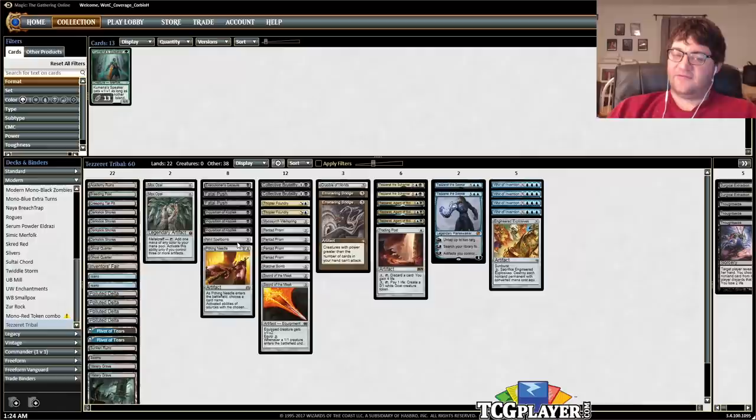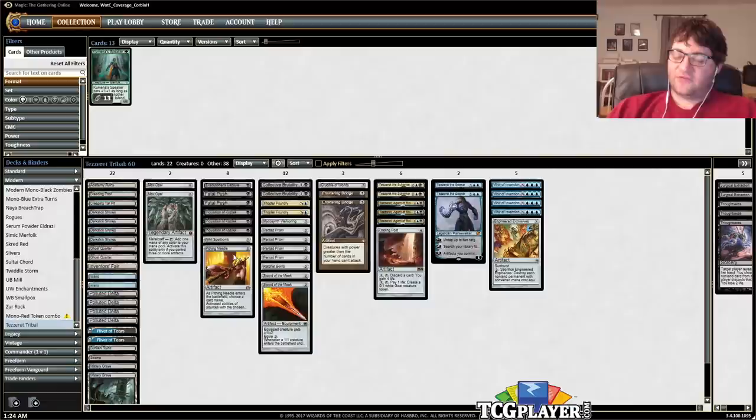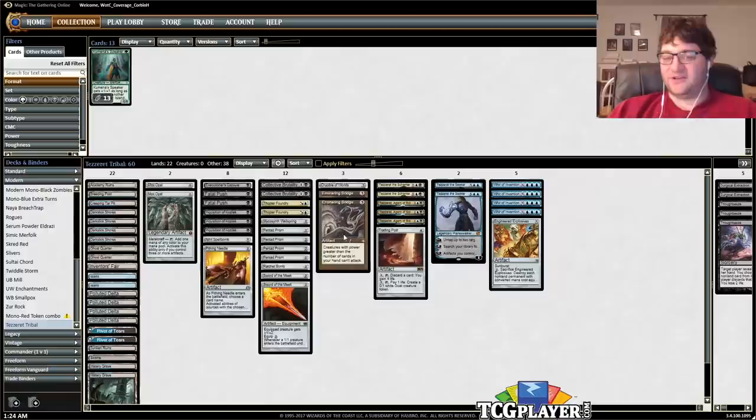Back to artifacts: we have Pentad Prisms, which is very important. It allows you to go to four mana on turn three, and that's when you can play Tezzerets. And if there's a Mox Opal involved — say you go turn one Nihil Spellbomb or Needle or Capsule, and then a Pentad Prism — then on turn three you can play an Opal, get two mana from the Prism, have all the mana you want, and do a lot of stuff with it. It enables some turn-three Tezzerets very easily.